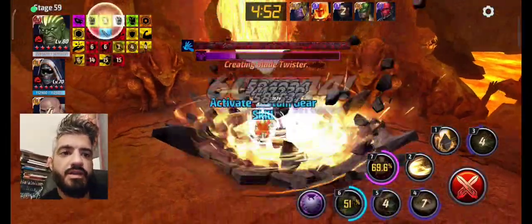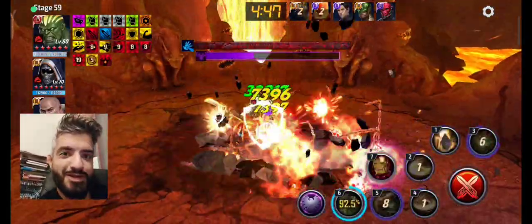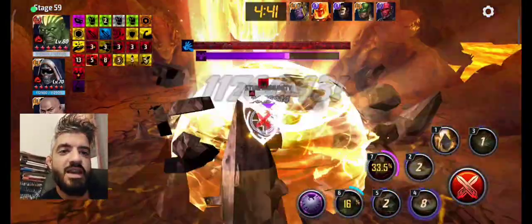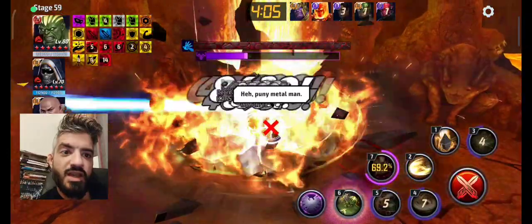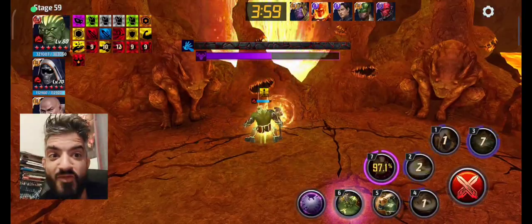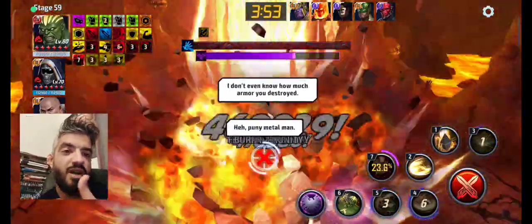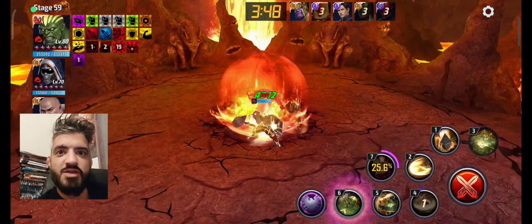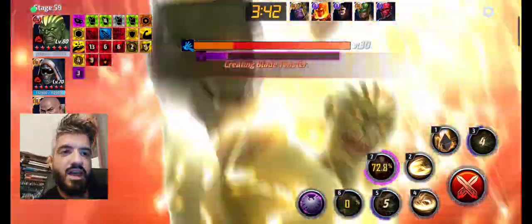Here we are against Mephisto. The rotation is pretty much the same — there's no difference whether you have the artifact or not, as you already know. I was trying to pass through this phase; it took me more than 50 seconds. He was already enraged. I was saving my Tier 3 for no reason — I could not save it and use it previously. It took me 1 minute and 10 seconds for the first phase with this PVP build.